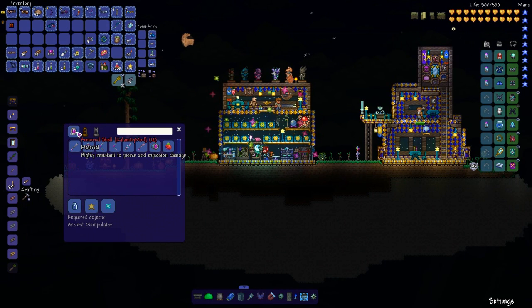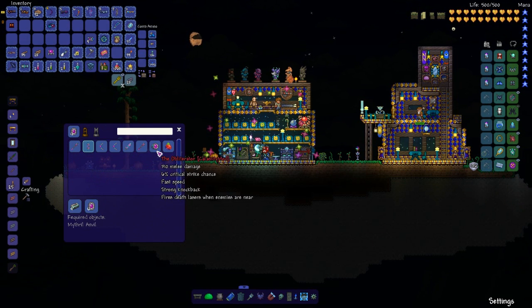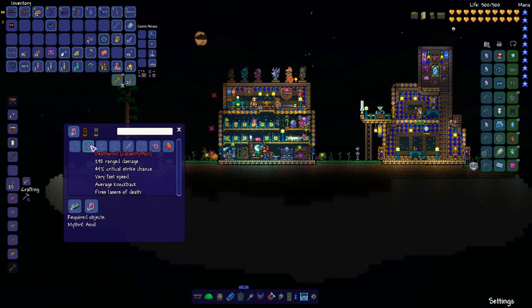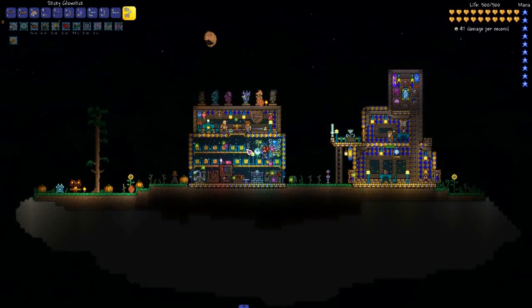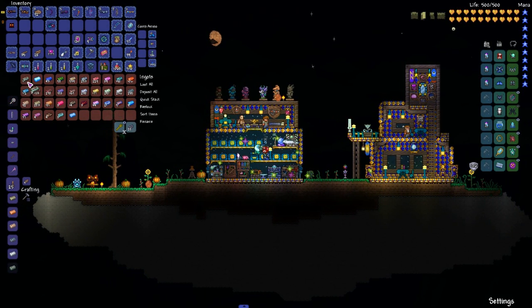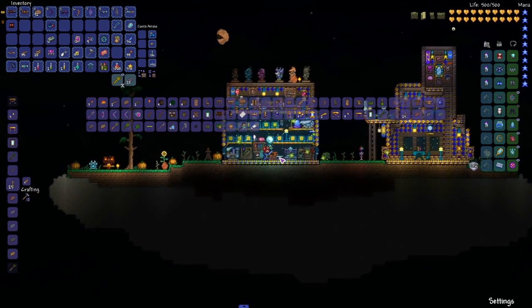Armored shell — highly resistant to pierce and explosion damage. Yes. That's one of the things about that boss; he's very resistant to things. So we need to keep at least one. I don't plan on making all this shit — plan on making the death of one. Six armored shell, four aluminite bars — no problem. Where did I put the aluminite? In the ingot chest. It's at the anvil.